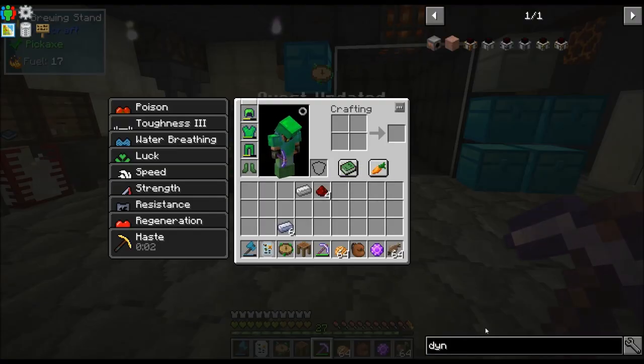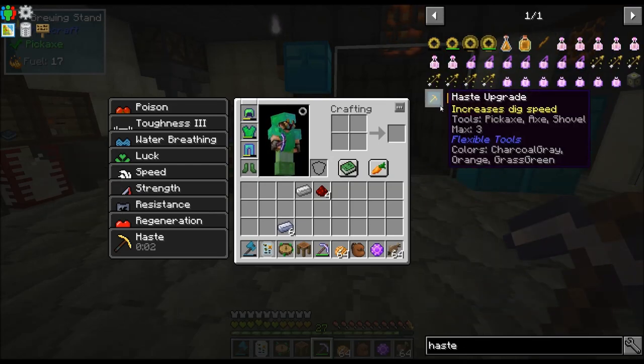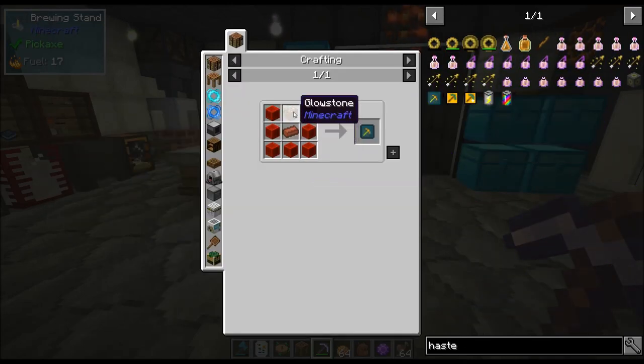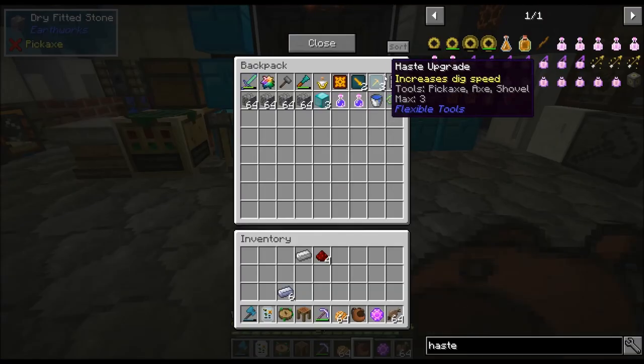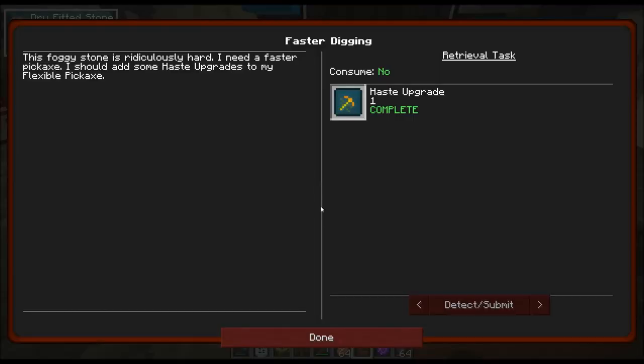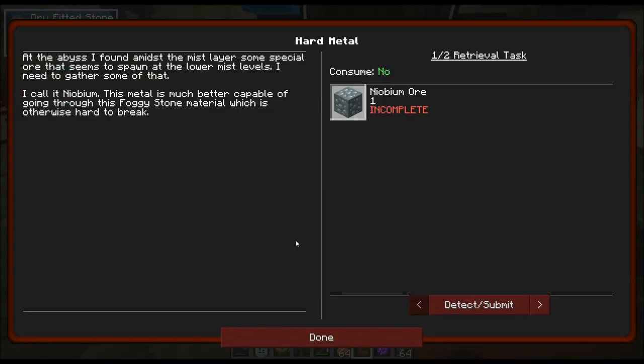So haste — I think I need redstone blocks, a brick, and glowstone. I already made them. Hard metal — I think this is a tongue twister on purpose.